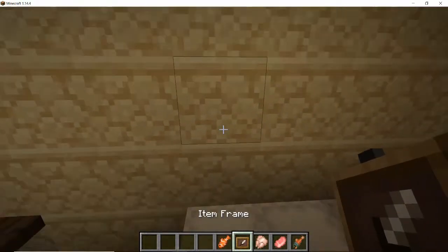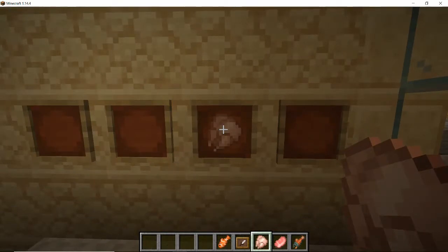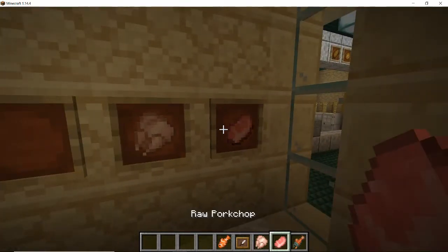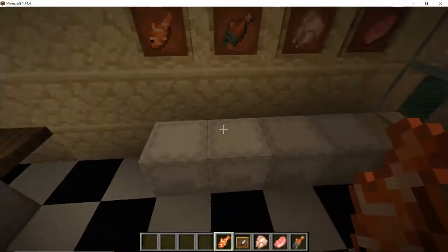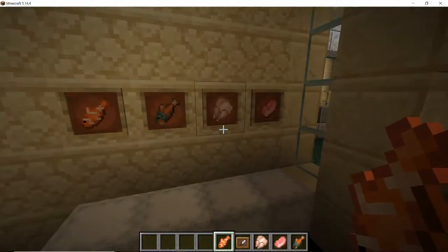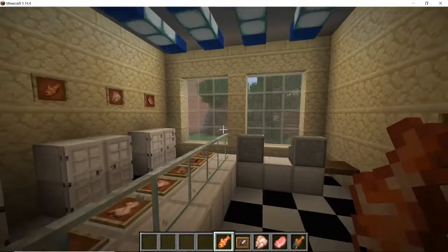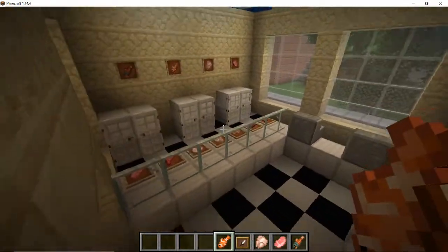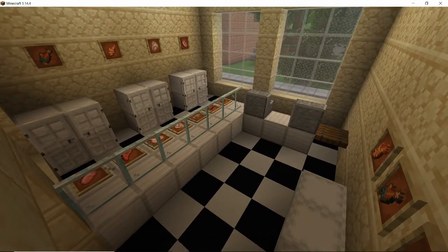If you put the frames just above the freezers then you can say: this one's got the chicken in, this one's got the meaty stuff in, this one's got these types of fish in - so you know which freezer to open when looking for that particular type of meat. And that is my little butcher shop! Hope you've enjoyed today's episode - please don't forget to like, comment, and subscribe, and I will see you in the next one. From SoftKitty99, goodbye and happy gaming!